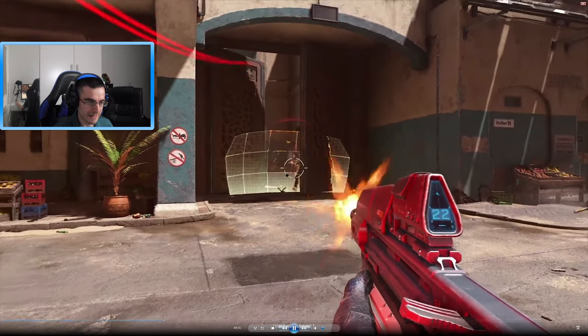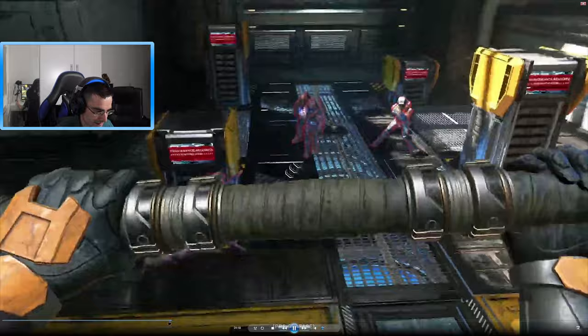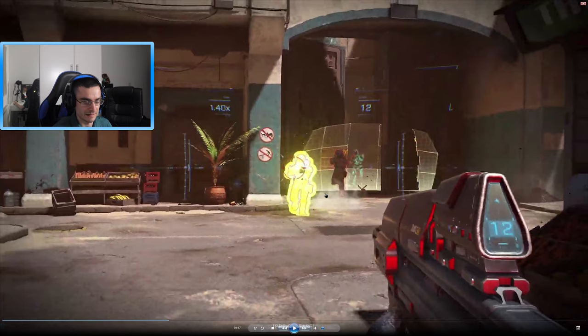Back on the same map — drop wall again. The enemy drops the drop wall. You can see the aim down sights on the AR here — it doesn't look too noticeable, not like Call of Duty or Apex style. It looks okay, not too bad. I'd much prefer the AR without ADS but I think it'll be all right.